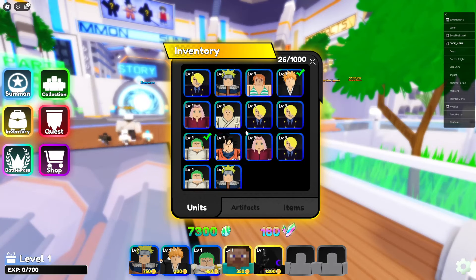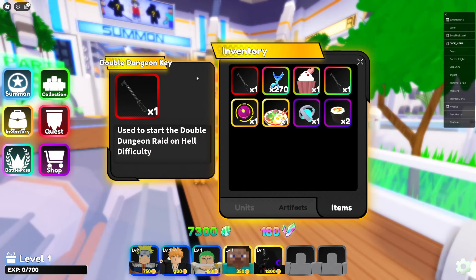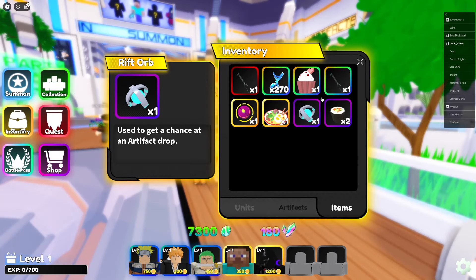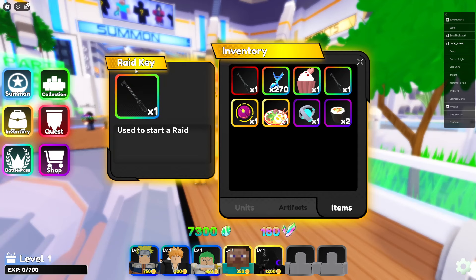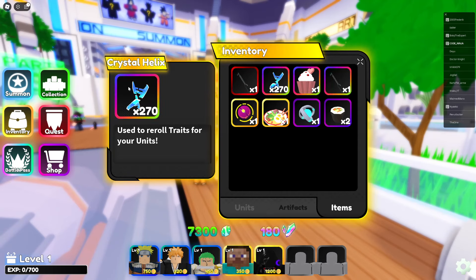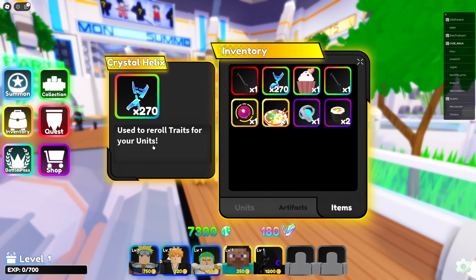Inventory — so we get all these items. Look at all these items: a dungeon key, legendary rift orb, some ramen noodles, a rift orb, sushi rolls, a rapid key, a cupcake — what is this cupcake doing? Crystal Helix re-roll trades — 270 of these. Okay, that's not bad, not bad.